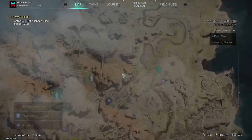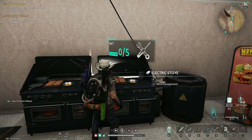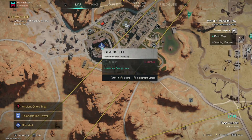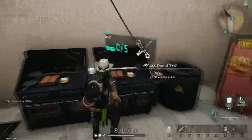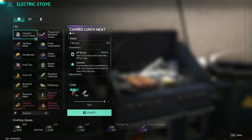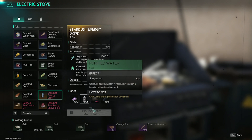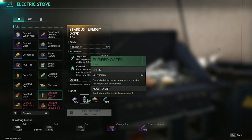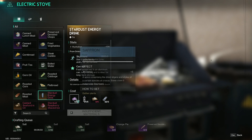Preserved chops require peppercorn, salt, and any meat. With the lethal rabbit automatically collecting meat and leather, you'll constantly have preserved chops. Anytime you need acid, attack a walking bus, do a silo, or do workshops — anything with preserved chops will get you a ton of acid. This item is amazing. The only ingredient you might struggle with is peppercorn.